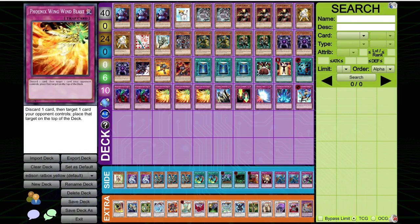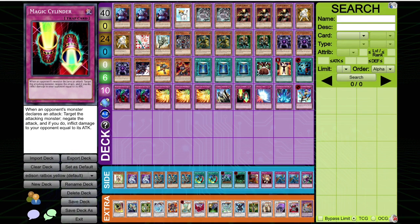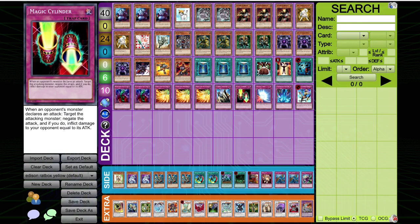Gores, of course, because it's Gores. And Magic Cylinder, because this deck deals a lot of damage but sometimes falls apart in the later game when opponents are able to stabilize. Magic Cylinder is a really great card at getting in like the last 2,000 to 3,000 points of damage against decks that are trying to synchro or summon like Red Eyes Darkness Metal.